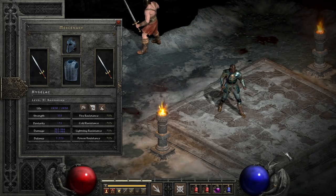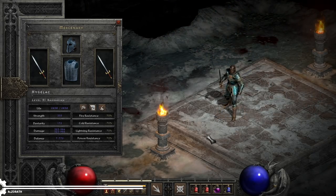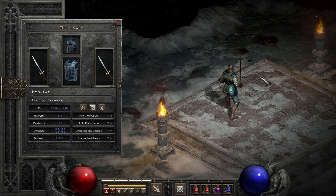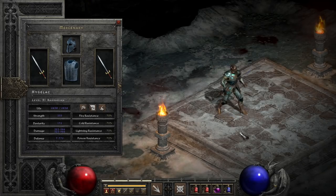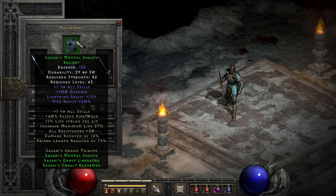Sazabi's Grand Tribute is the current hot topic for a lot of channels, being touted as an amazing new budget mercenary option with the changes to both the set as well as the availability of an Act 5 Frenzy Barbarian. This is mostly due to one key change to the global bonuses of the set — the big full set bonus added in 2.4 was the inclusion of 16% damage reduction, which does greatly improve your general durability against physical attacks at least.